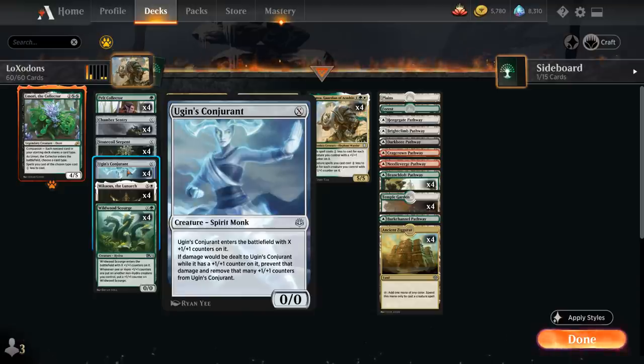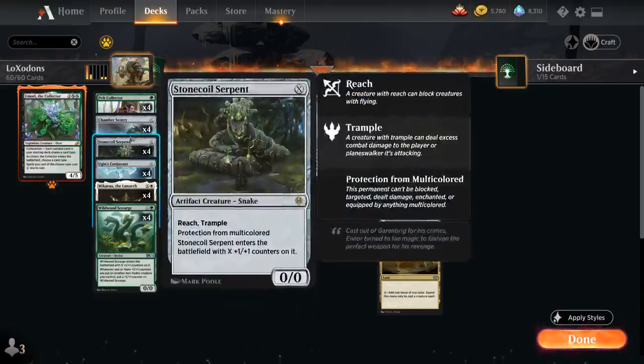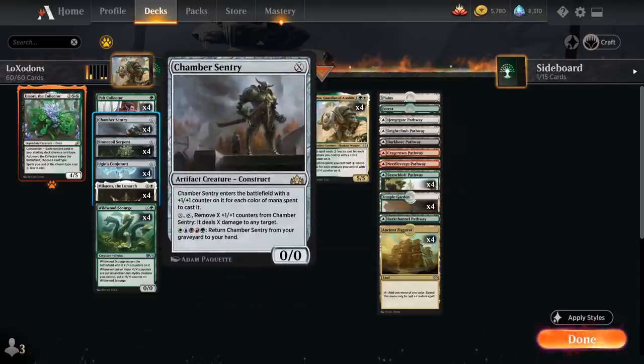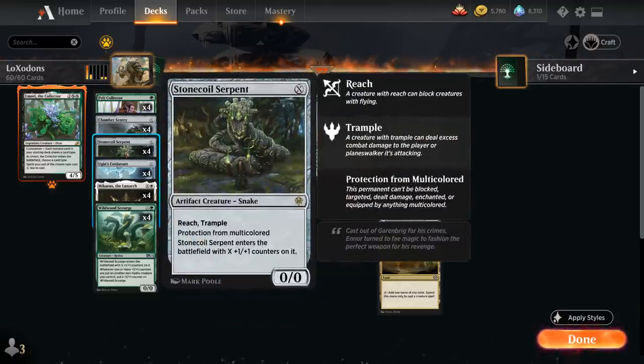Ugin's Conjurant also enters with X +1/+1 counters, and if damage would be dealt to it while it has counters, that damage is prevented and that many +1/+1 counters are removed instead. Ugin's Conjurant is the weakest of these early creatures, so if we have multiple in our opening hand, we typically want to kick off with Conjurant for X=1, then play a bigger Stone Coil and Chamber Sentry.